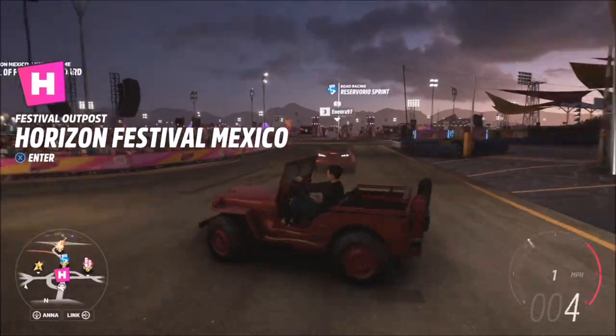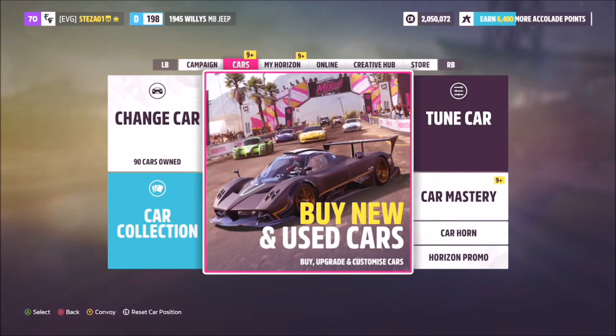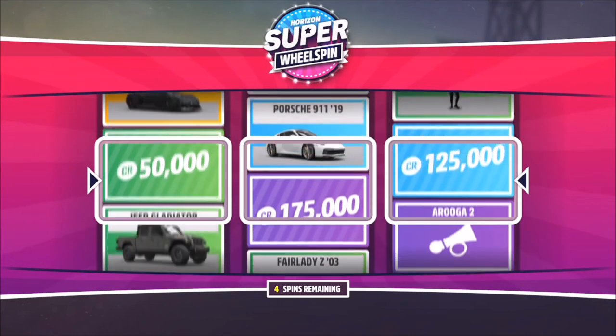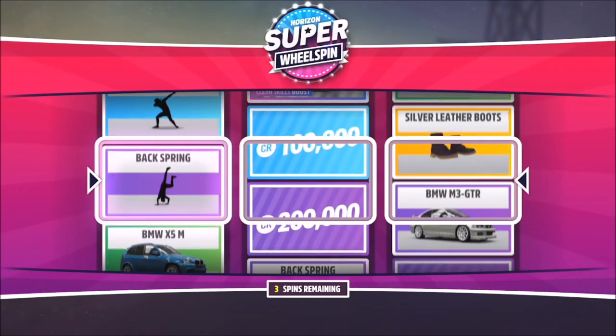This isn't a glitch or anything groundbreaking — it's all legit and it's a nice way to earn a cushy amount of money. As you can see here, I'm going into the My Horizon tab to spend the five super wheel spins, and I got very lucky. You pretty much make your 200,000 credits back fairly quickly and earn some very cool cars in the process.